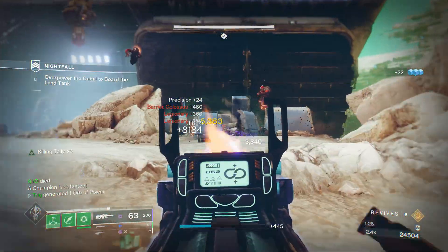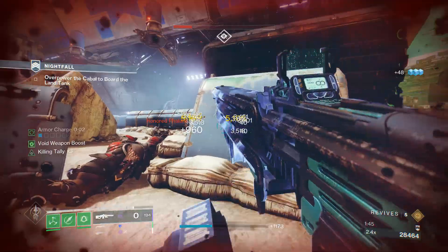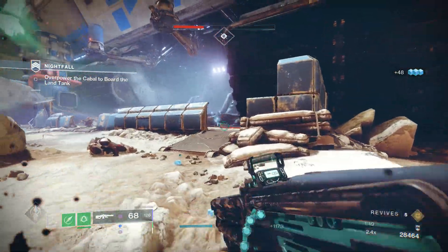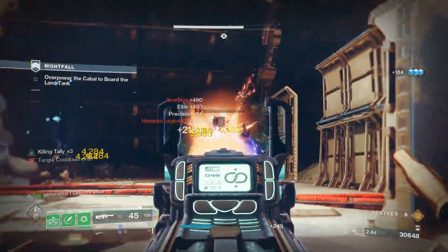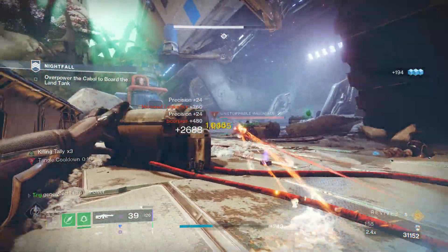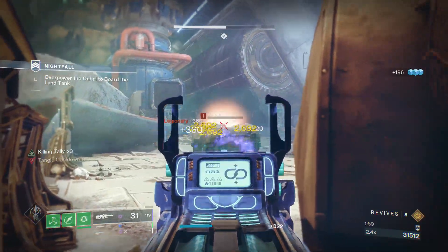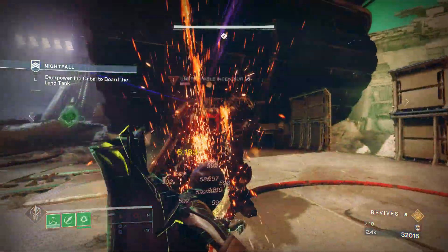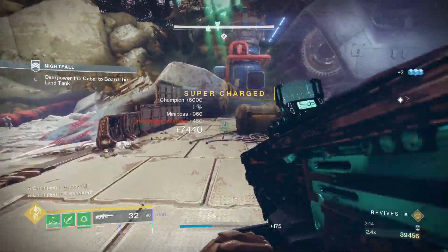We killed the first one a little bit ago and the second one is right behind us, so we're just gonna shoot it down real fast. Then we skip to the other three — right behind the wall, in front of the door where the barricaded area is, there are three Scorpius turrets you want to take out, as well as an unstoppable. Once the unstoppable dies and the barricade is dead, the door will open spawning one more unstoppable and the boss.